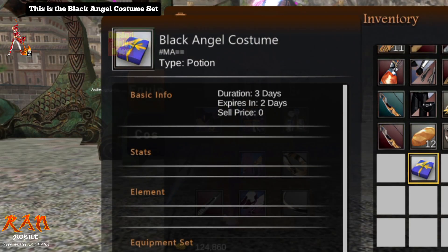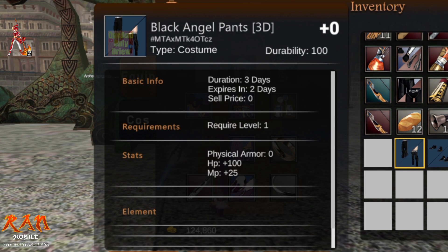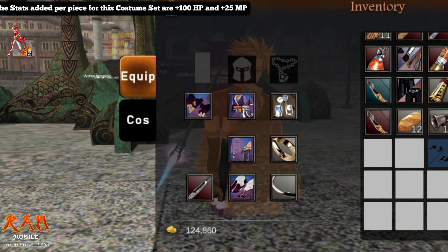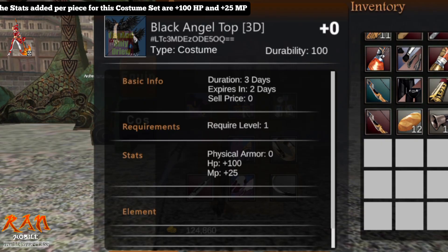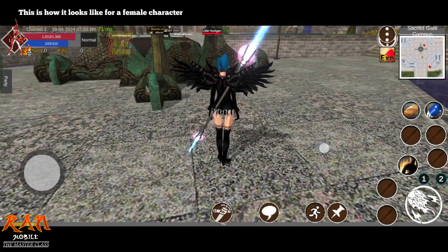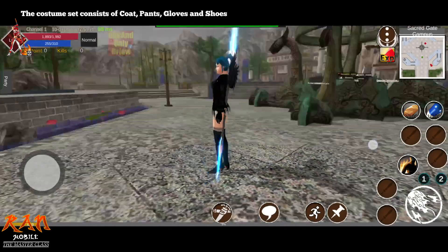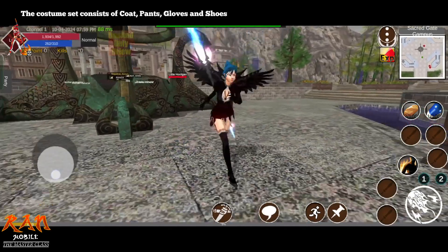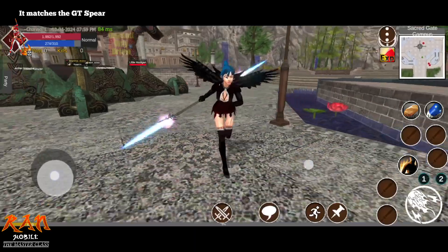This is the Black Angel costume set — a 4-piece costume set. The stats added per piece are plus 100 HP and plus 25 MP. This is how it looks like for a female character. The costume set consists of coat, pants, gloves, and shoes. It matches the GT Sphere.